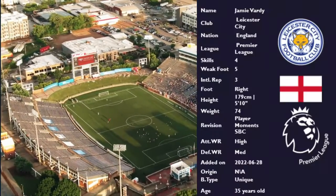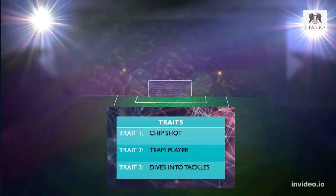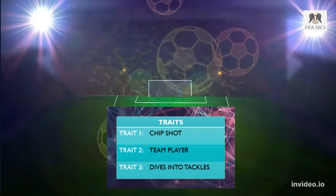Over to the player profile, we're looking at a card that has a high-medium work rate, a four-star skill rating and a five-star weak foot rating which should be nearly finishing. Our traits for this card are the chip shot, team player and dives into tackles traits — which I wouldn't mind seeing in real life actually.